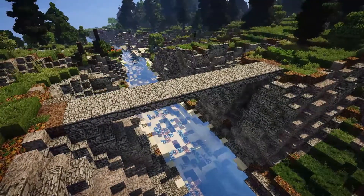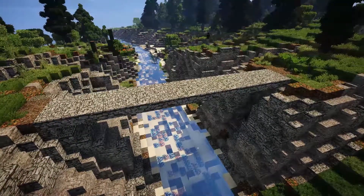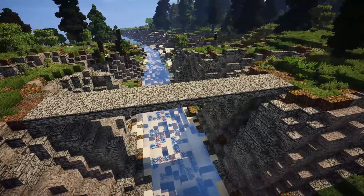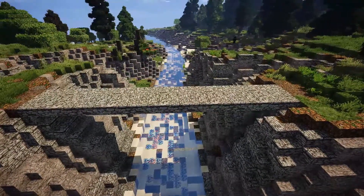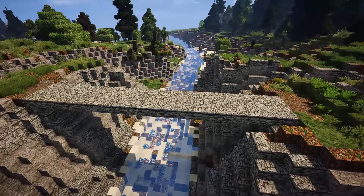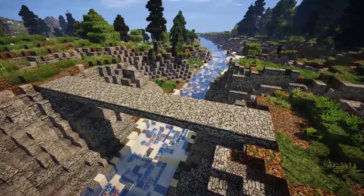In this episode we're going to start off with something simple — this basic bland cobblestone bridge. This is something you would build in survival if you're just trying to get across a ravine or even a really low river like this one. So we're going to jump right in and I'll show you how to build it better.